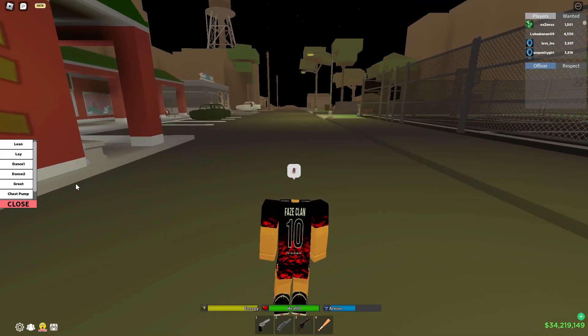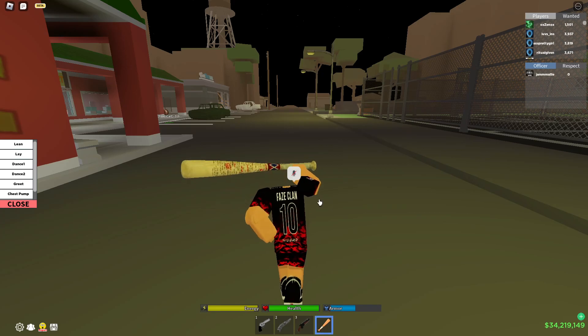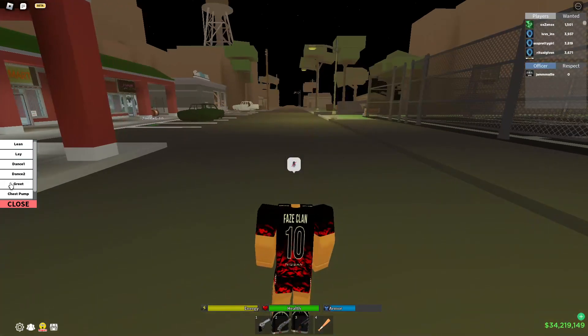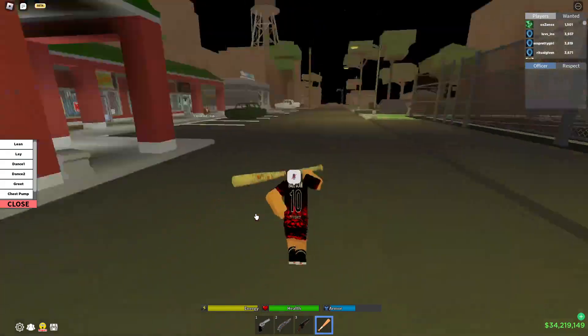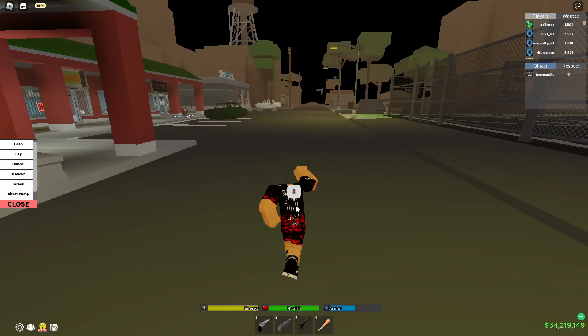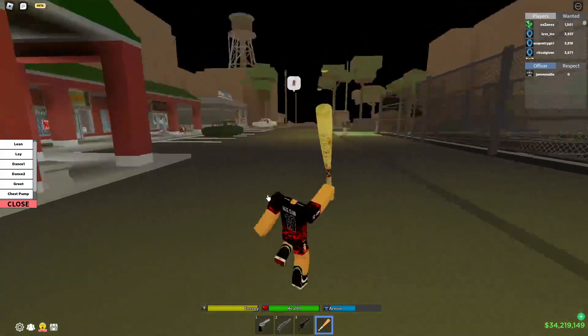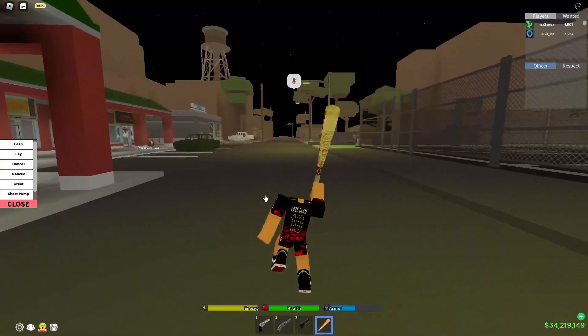So first, if you didn't know how to macro, you got to click this real quick and then you got to pull it out right when it hits your head. You just pull out something, or you could just do this. I just recommend getting your bat or katana. Katana is the best one to macro, so if you have the katana, you're lucky.